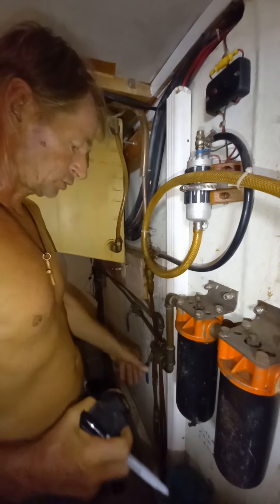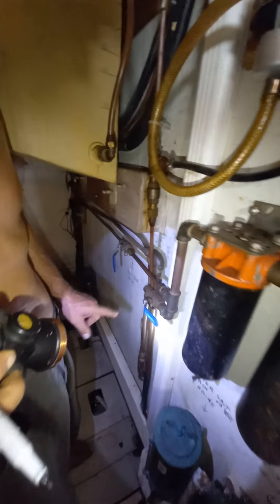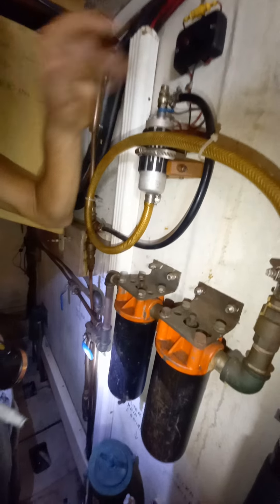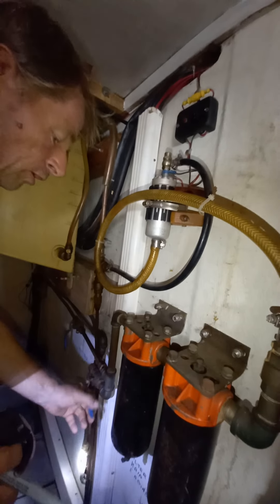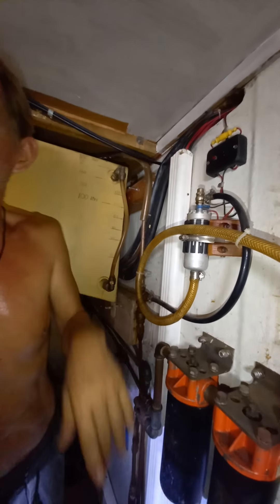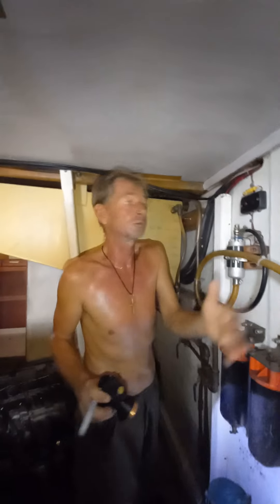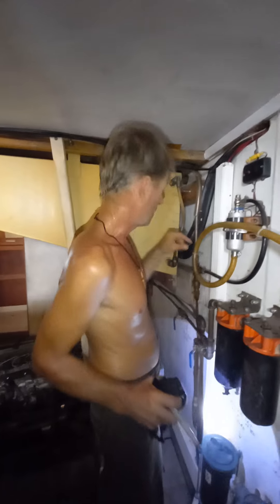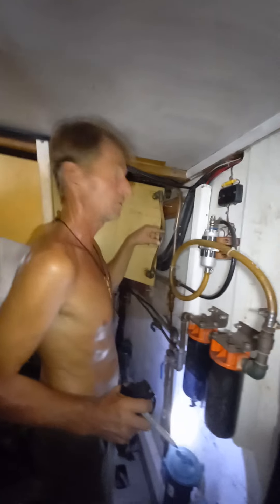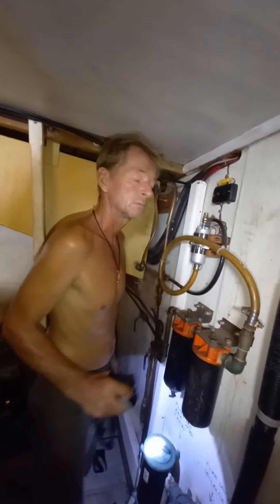From the right tank, you open — open the bulb — across to the filter. The same. After work, close and turn off. If you have 50 to 100 liters, it's a lot of diesel. But of course if you use a lot, check sometimes how much is there. Like this. When you need to give more — 50 liters more — finito, turn off, close. That's all.